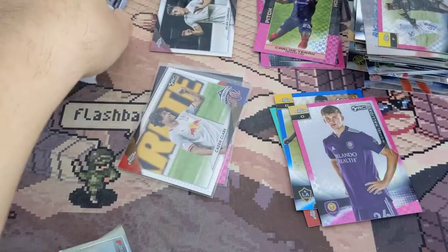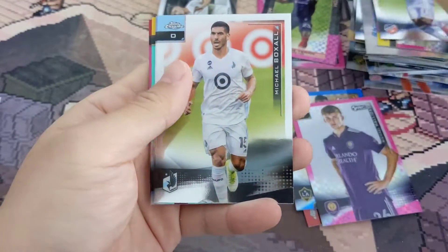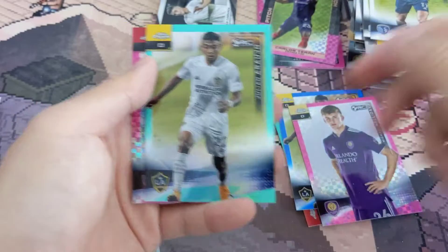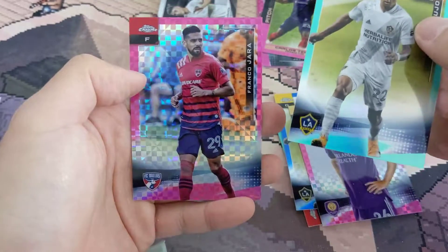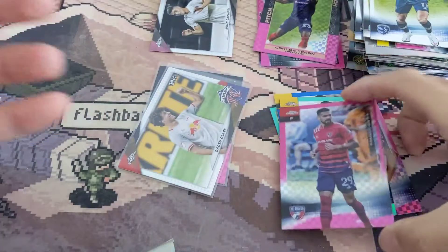Come on guys, where's Peppy at? Acosta again, Doxal, Felton, this guy again. Wait - is this another numbered card? Oh wow, two numbered cards in this one box - that's a lot of numbered cards. Pretty cool. And then we have Franco. That's it.